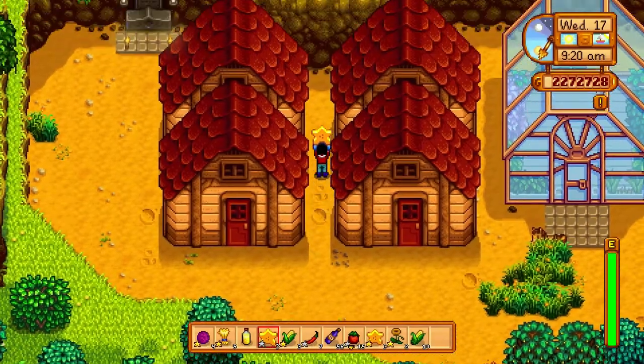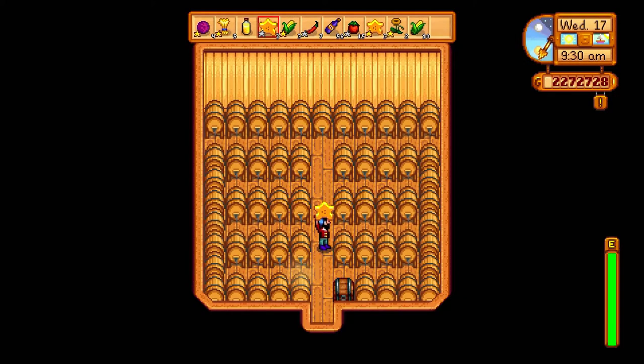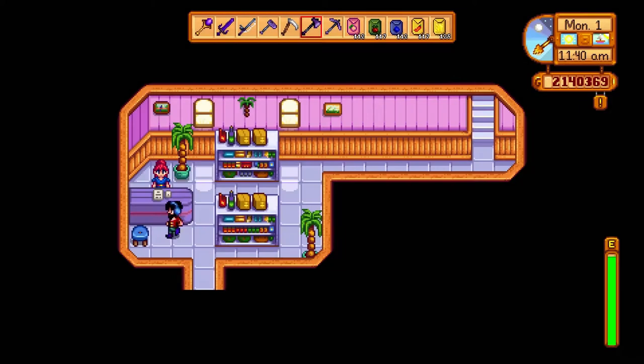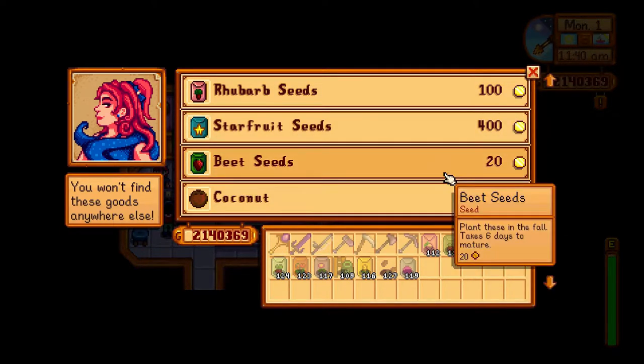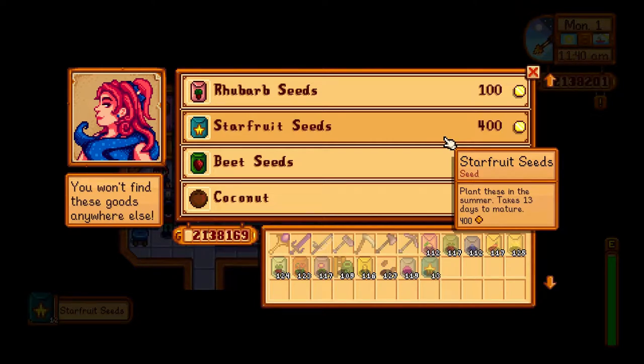The thing about the starfruit is that you can only buy it from Sandy, who lives in the desert, and to get to the desert you will need to complete the vault bundle. In addition, the seeds are really expensive — they cost 400 gold each — so if you don't have a whole lot of money to invest into starfruit in the first place, you're not going to be able to buy very many seeds.